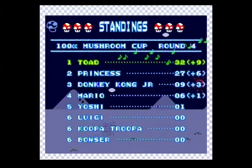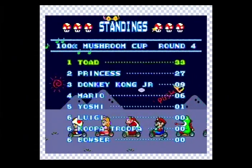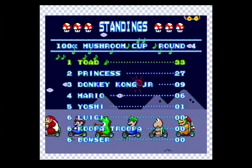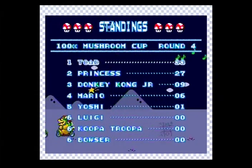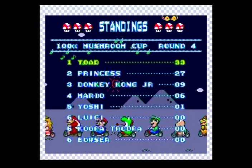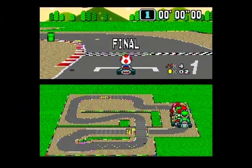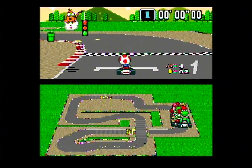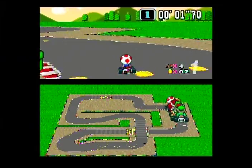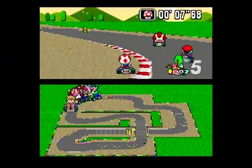I'm six points ahead, so as long as I come in third place I'll finish tied for first. Actually, the princess is going to win, so I need to stay at least two spaces ahead of her. If I come in third and she comes in first, we'll tie. If I come in third place I'll win because she'll get nine and I'll get three — and I won the most races, so that means I should win. She'll win two and I'll win three.